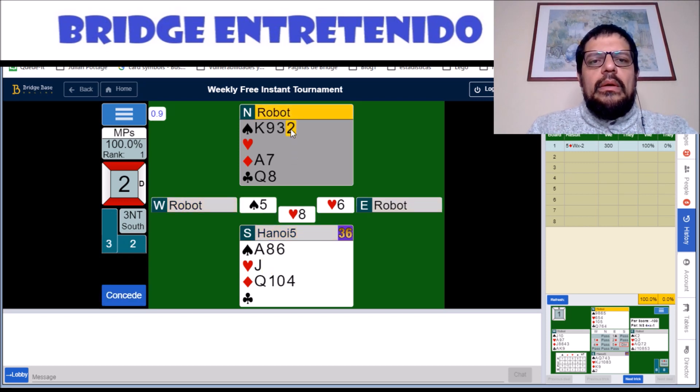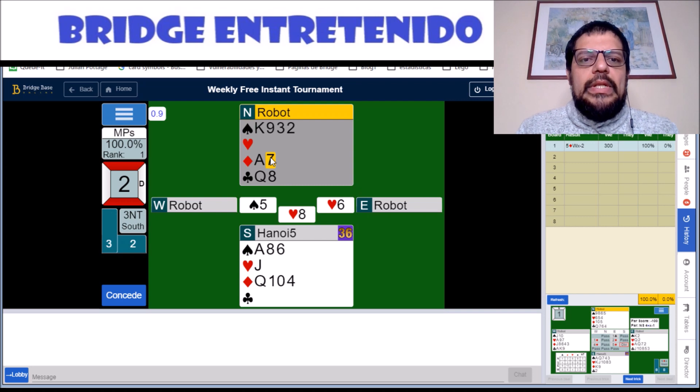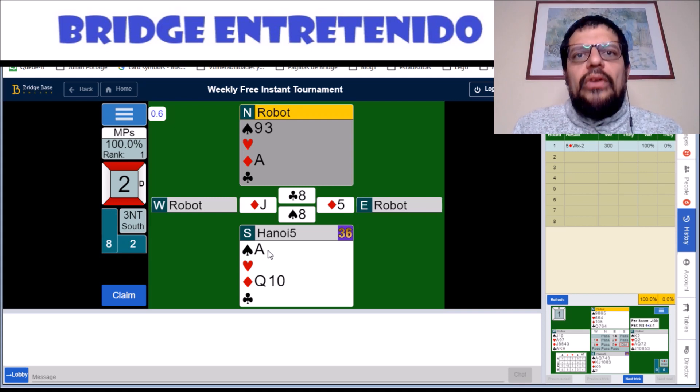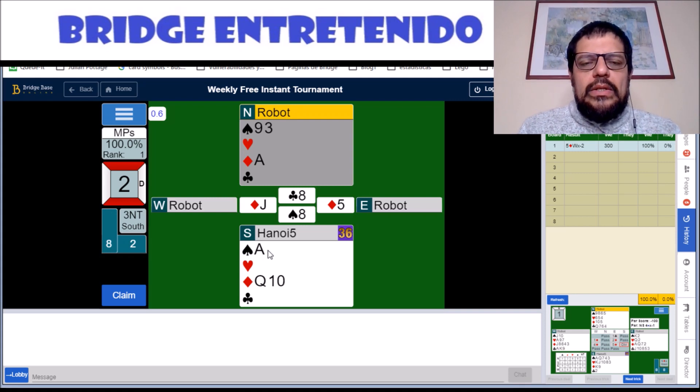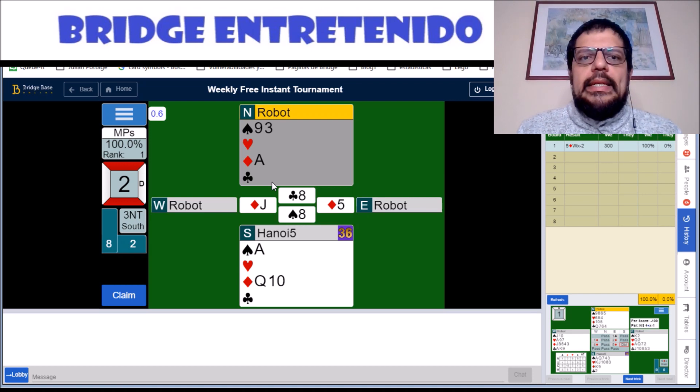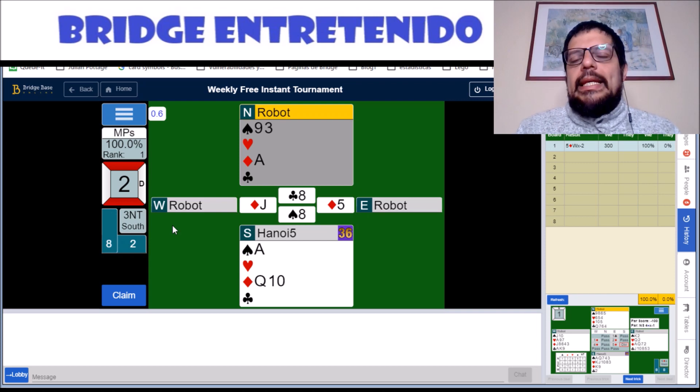We're going to develop a position called a criss-cross squeeze. In a criss-cross squeeze, you have winners in each hand and you have to know which suit the person who has been squeezed let go of. For example, in this case, the jack of diamonds means that West has bared his diamond king. So we can play the diamond ace, the diamond king falls, and then we come to our hand with the ace of spades.